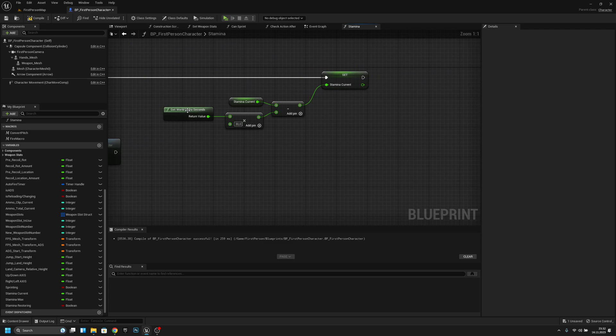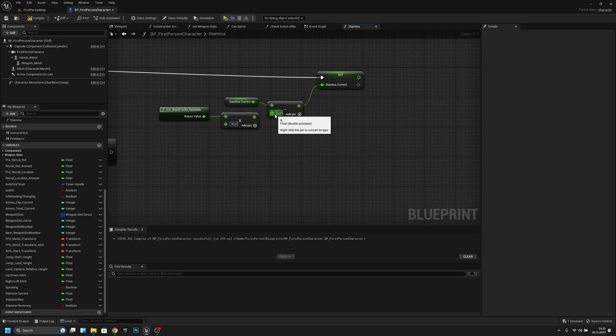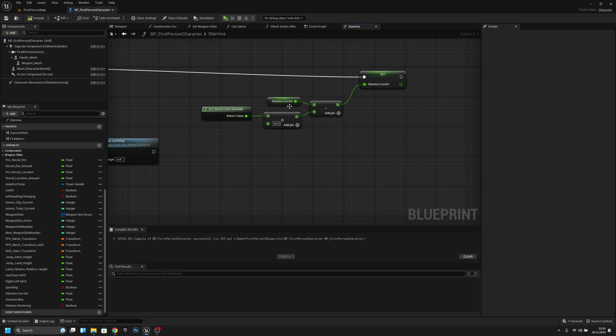This value is how fast the stamina decreases. You could just put a value like 1 here, but then it would use 1 per frame, so at 60 FPS it uses 60 per second and at 120 FPS it uses 120 — that's why we multiply by delta seconds, so it's always frame-rate independent.